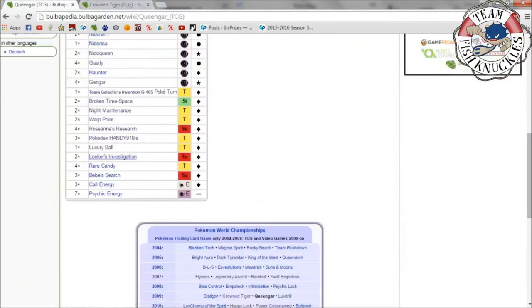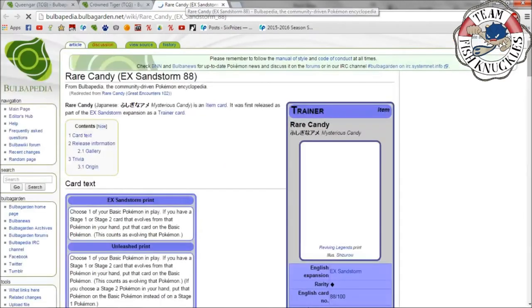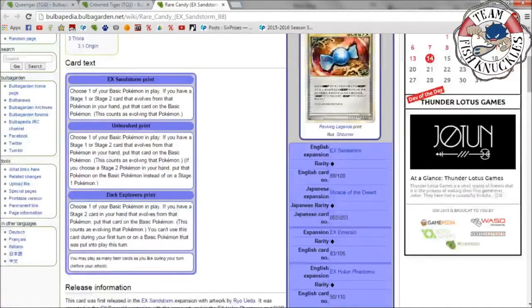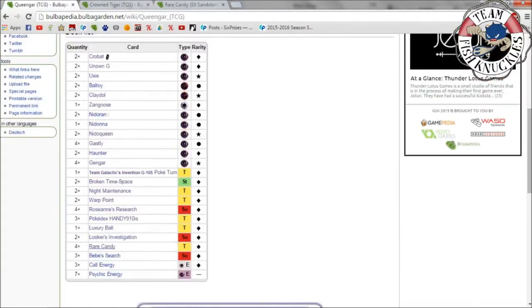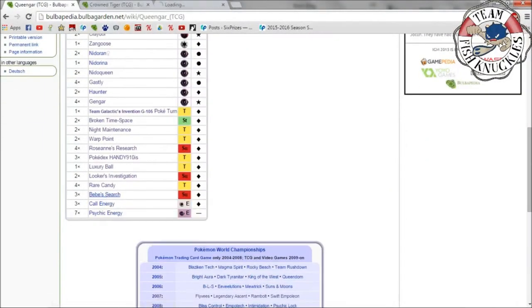Four Rare Candy — we know what this does, but worth noting that back in this format you could use it on the first turn. So as soon as you had a Gastly out you could Rare Candy it straight to Gengar, or Rare Candy Baltoy to Claydol — it doesn't matter what stage, which is an important distinction from today's rules.